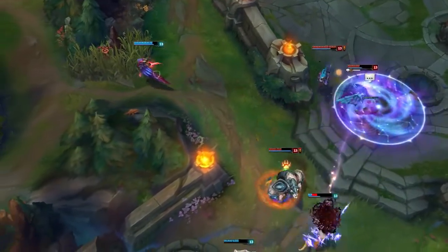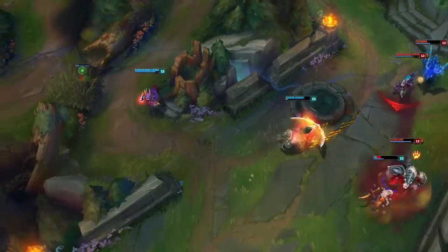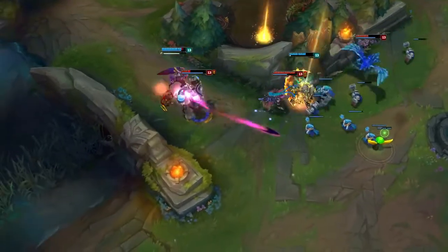Xayah needs a little time to set up her Feather Trap, so you need to keep a cool head even in hot situations. Xayah makes a fatal error when fleeing from Blitzcrank — she uses Bladecaller with only two Feathers out, missing the snare and ensuring her own demise.